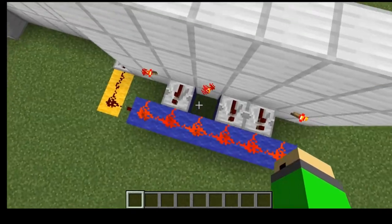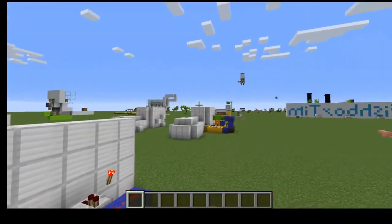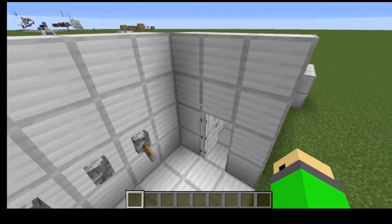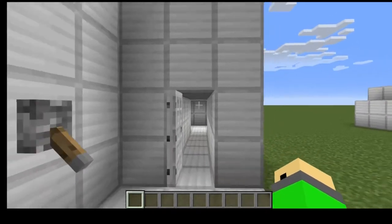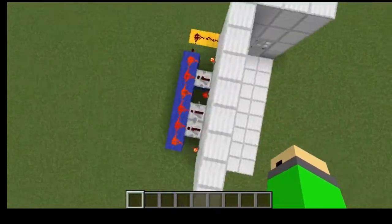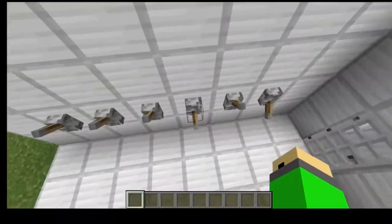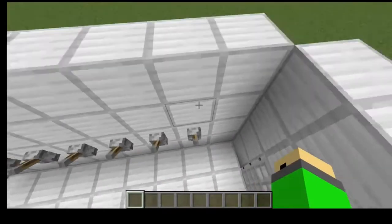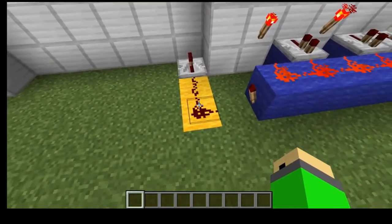Here is the redstone for the lever combination lock, and as you can tell, it is so much simpler, which is the advantage over the numpad lock. The disadvantage is that when you enter the combination, the door will not close behind you — it's just going to stay open. It is better for something like a room behind the door, or if you have a gigantic piston door. Basically how it works is the levers you want to be on you put a redstone torch there, which is used for the AND gate — all of the redstone torches need to be off for the output torch to be on, thus opening the door.